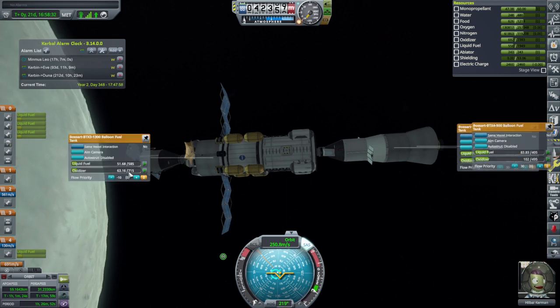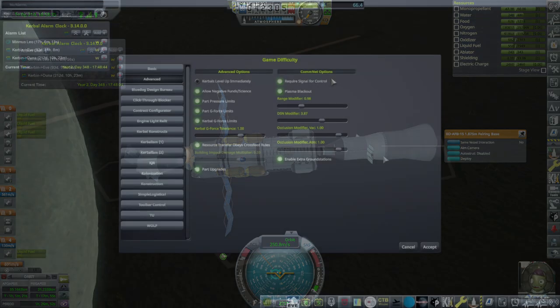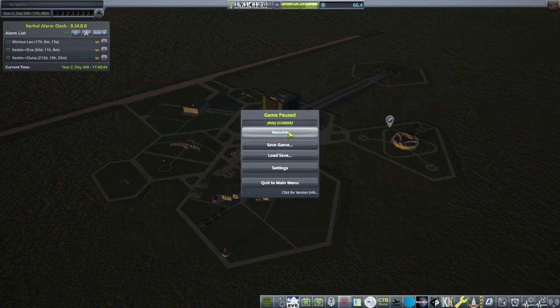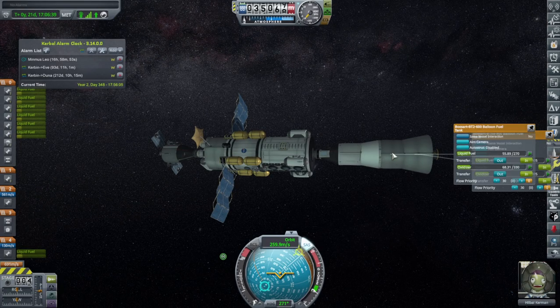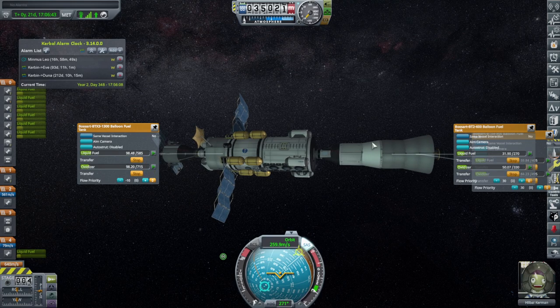We can't transfer fuel across these docked vessels due to crossfeed rules. Turning that off — resource transfer obeying crossfeed rules is just a quality-of-life issue, so we don't have to put fuel lines across them all the time. Now we should be able to transfer. Good, so we don't waste that fuel.